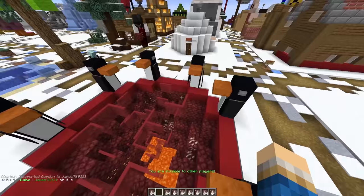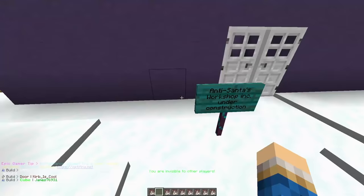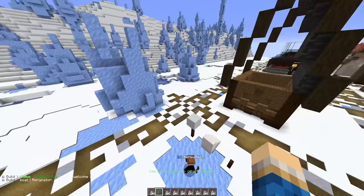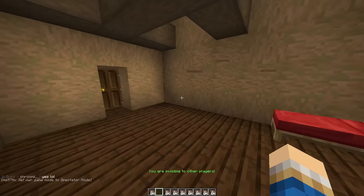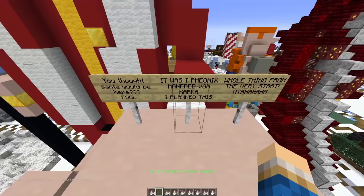The IRS penguin council would like to have its annual meeting. Anti-Santa's workshop under construction. Well, this is evil Santa, where joy goes to die. I guess we got the North Pole where Santa lives, and then we have the South Pole where anti-Santa lives. There must always be balance. Why is this house on fire? Emergency door. It seems quite cozy apart from the flames. You thought Santa would be here, fool. It was I, Felix Manfred von Carver — I planned this whole thing from the very start.